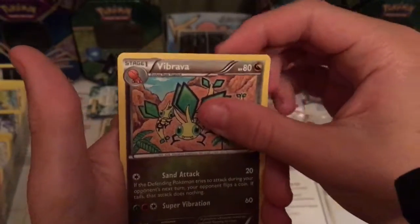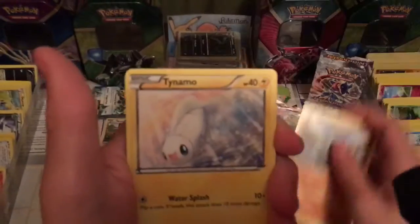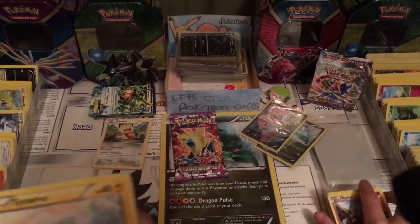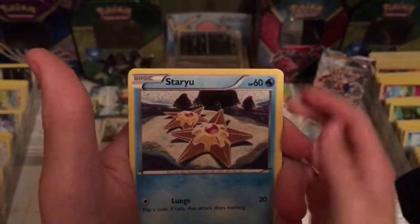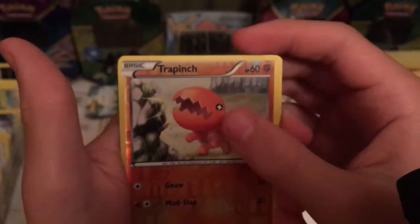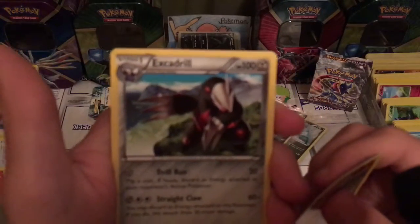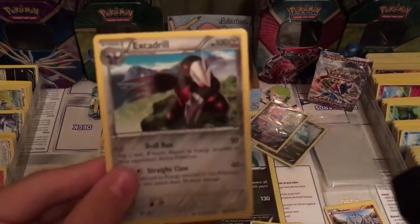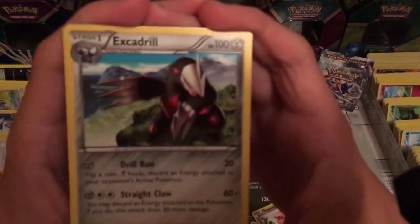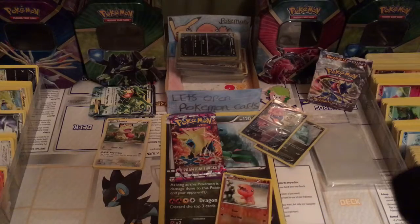First up we have a Trainers Stadium. We have a Vibrava, a Lidoon, a Tentacle, a Rhyhorn. Nothing too good yet. I think that's Torchic or something. A Staryu, a Trapinch — a Trapinch, I think. That's Reverse Holographic. Let me just focus that in for you guys. Oh my god, why is it not focusing? It doesn't like this card. Look, you guys can see that, can't you? There you go. X card drill, I think that is. So nothing too good apart from that Trapinch there.